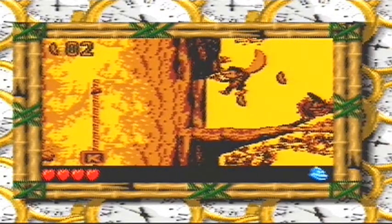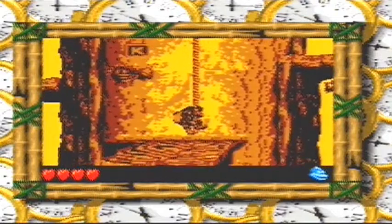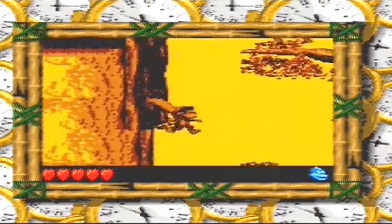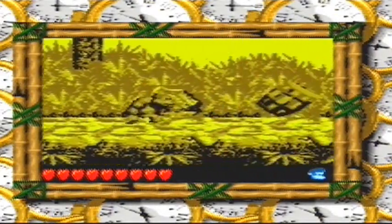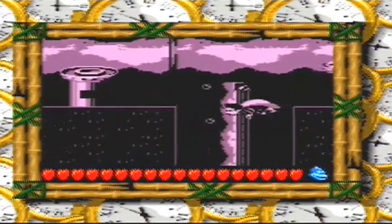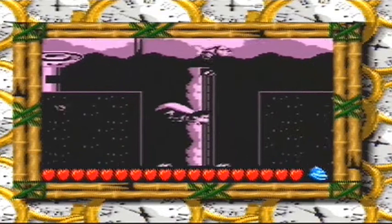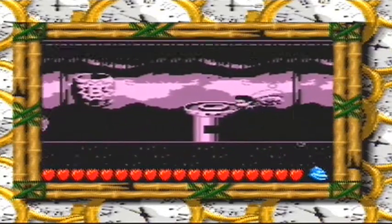Dixie Kong is the main character and can move extremely fast when she runs. Her main method of attack is a ponytail which she can use to whip enemies off the screen, and she can jump on certain enemies' heads to wipe them out. When Dixie jumps and the jump button is pressed again, she can glide, meaning she can reach certain parts of the stage that Kiddie cannot. She can also use this ability to bypass some dangerous sections of a level. She can also swim as well as pick up and throw barrels. Anyone who has played Donkey Kong Land 2, Country 2 or 3 will feel right at home here.